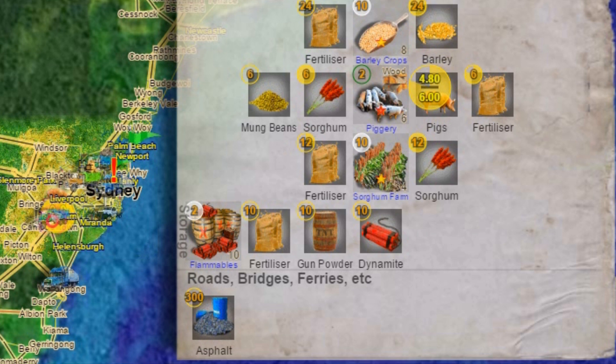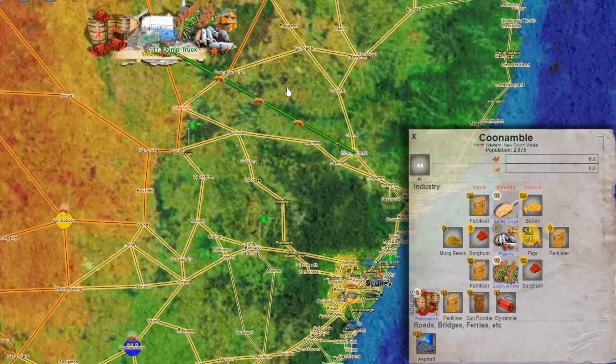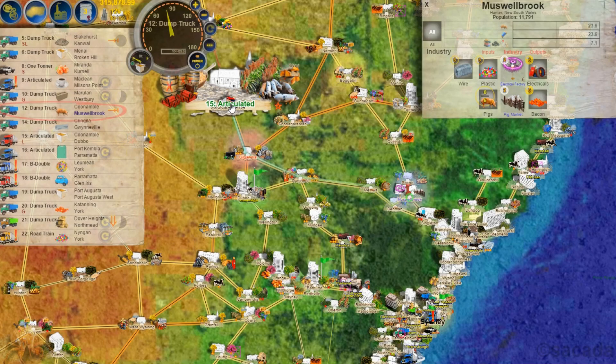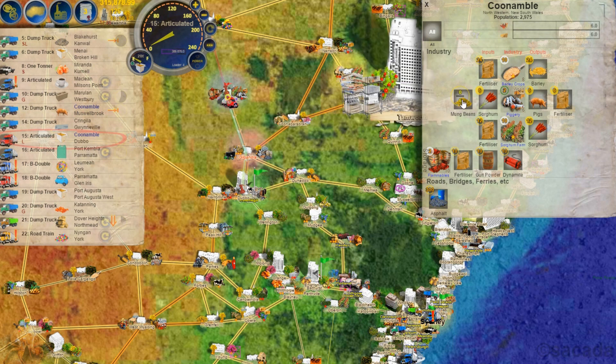Looking at what Kanemble needs: they need mung beans to produce more pigs. Pigs are the most complex type of animal product as they need two types of input, whereas the rest need one. Anyway, we'll get our dump truck to deliver pigs in, give it some power, and we'll just take the one load in. There's an articulated truck out near Kanemble, so we can click on that one and get it to deliver the mung beans.